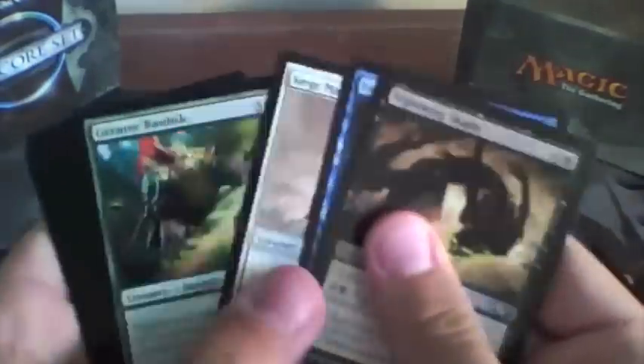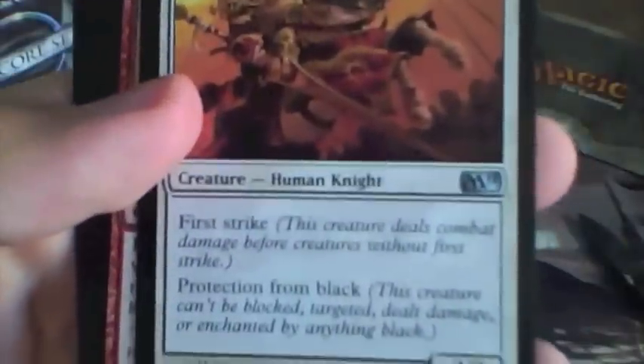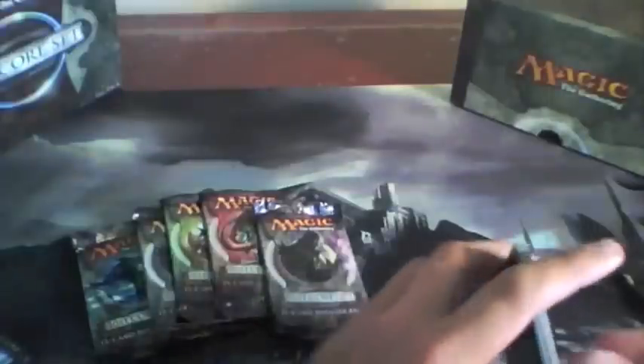Number 3. We have White Knight — that's a really cool card, protection from Black, First Strike. Shonda Spitfire, Autumn's Veil, with Haunting Echoes. Not bad. Haunting Echoes is a pretty nice card.